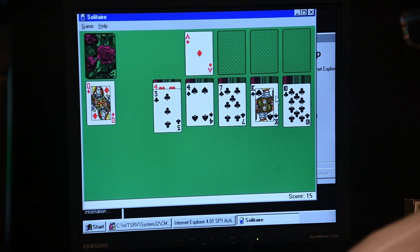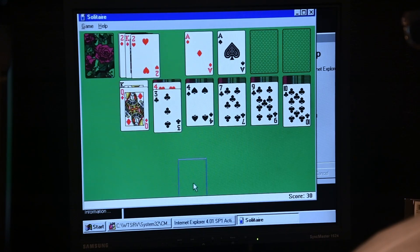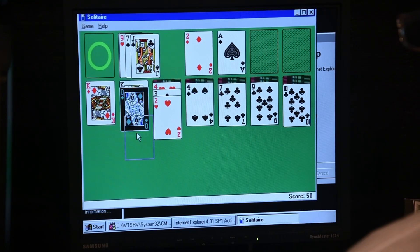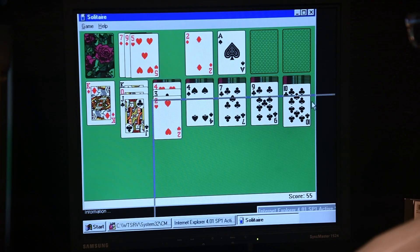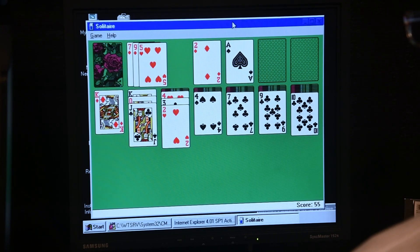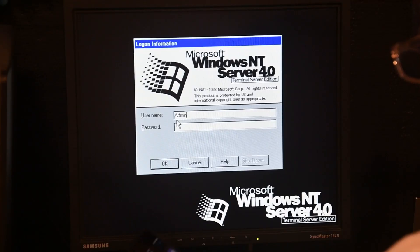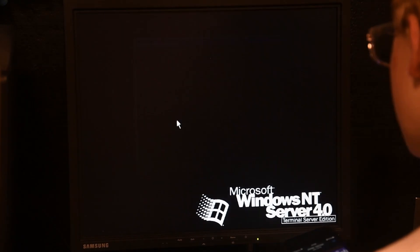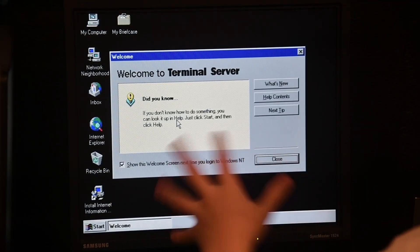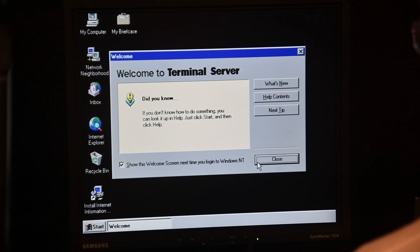Let's just play a little bit of Solitaire. This is sort of a success. All we have to do is install some of the main drivers and we'll be done. Welcome to the terminal server. 'Did you know? If you don't know how to do something, you can hover the mouse.' I'll have that show every single time.